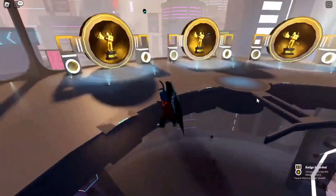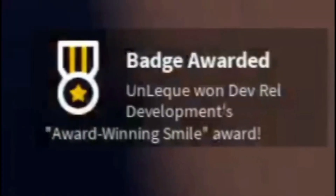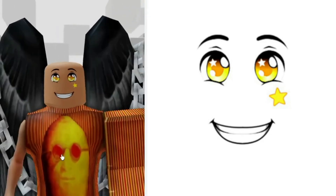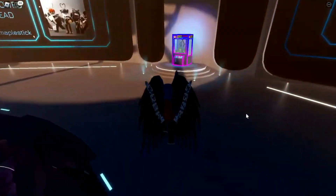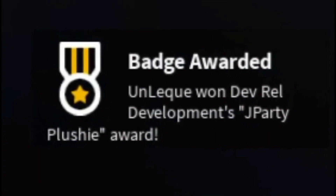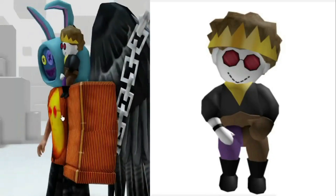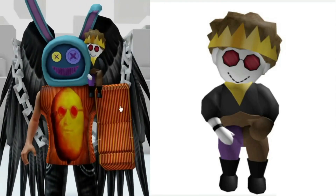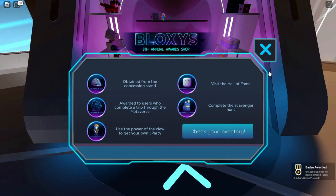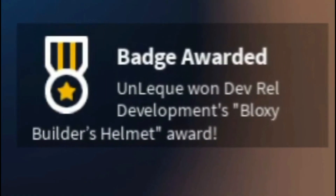Visit the Hall of Fame — after seeing this badge, you will get a free item. Use the claw machine — after seeing this badge, you will get a free item. Go to the shop and collect your outfit — after seeing this badge, you will get a free item.